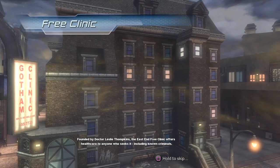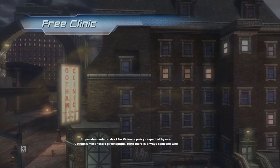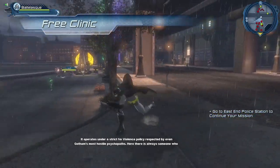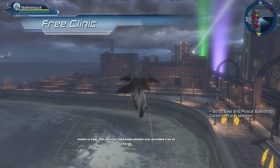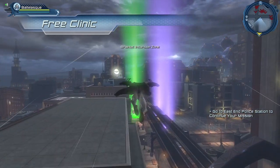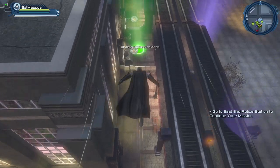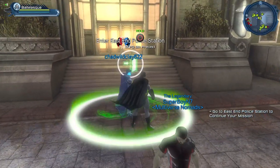If you want to skip the cinematic at any point, press Square. Once you've visited all the Booster Gold kiosks, you go back to collect your reward, which gives a bunch of experience points.